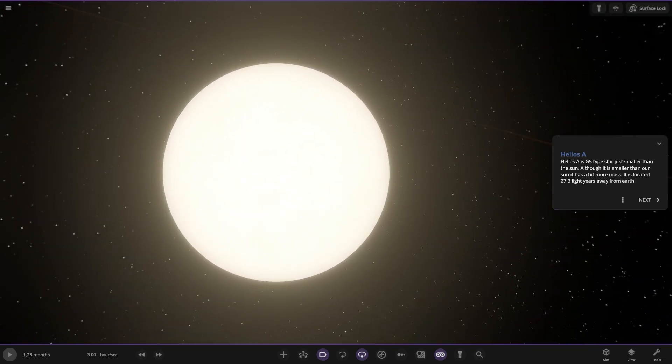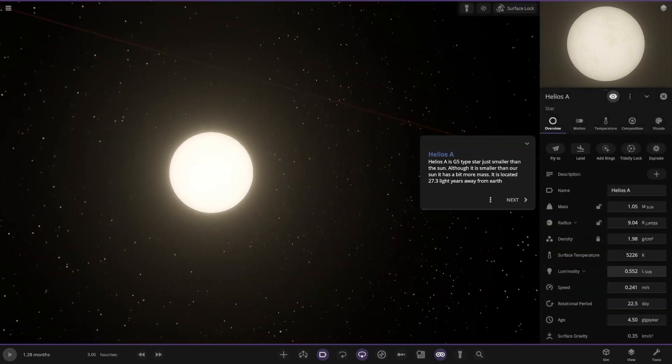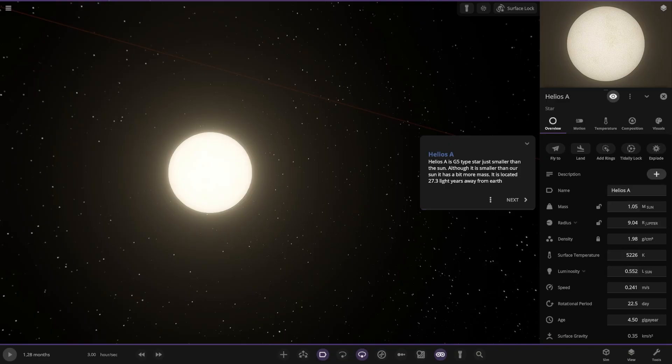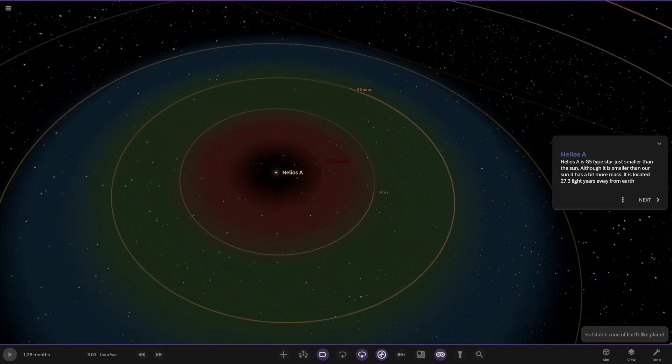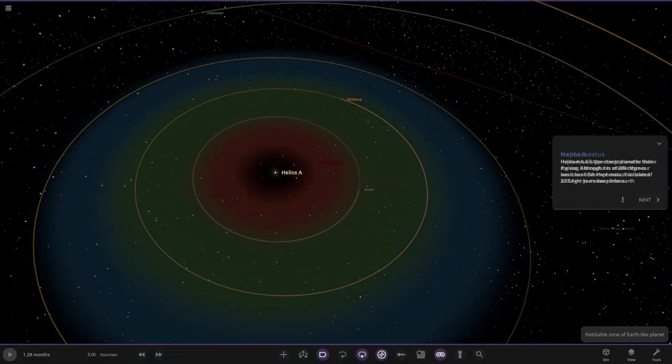So it's a G5 type star, just smaller than the sun — although it is smaller than our sun, it has a bit more mass. It's located 27.3 light years away from Earth. Luminosity-wise, you can see it's about half. Let's check the zone as well. First of the planets, I'm guessing now, so let's move on.